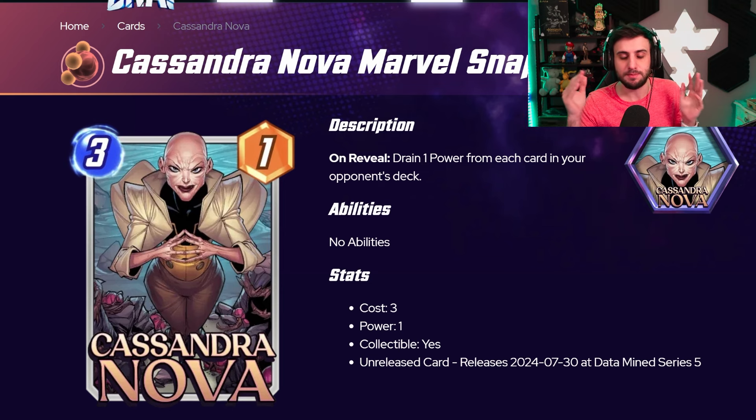The later you play Cassandra, the worse she gets. On turn four she loses two value; on turn five she loses four value — so you really can't play her late. Maybe that's how she's balanced. But if you do play her on turn three and the ability functions this way, she is going to be a very scary card. Another three-cost card, so potentially another support card for a Civil Surfer deck as well.